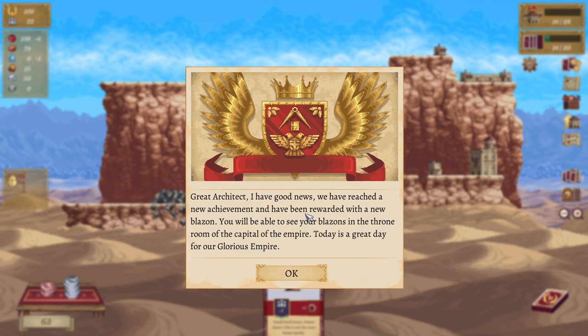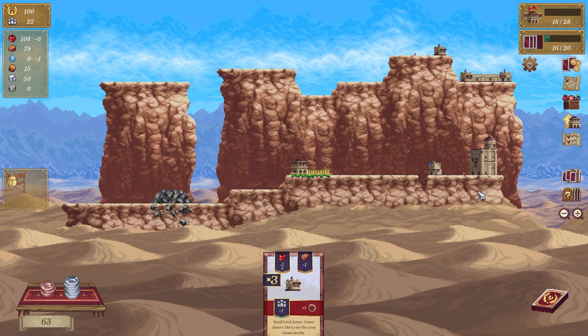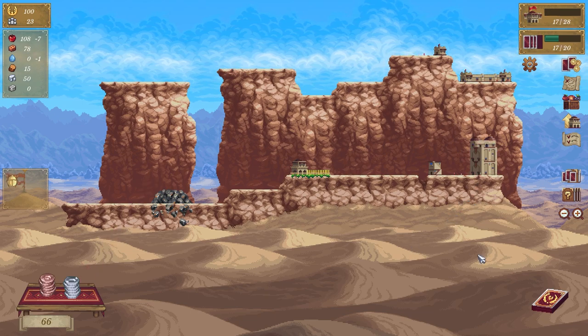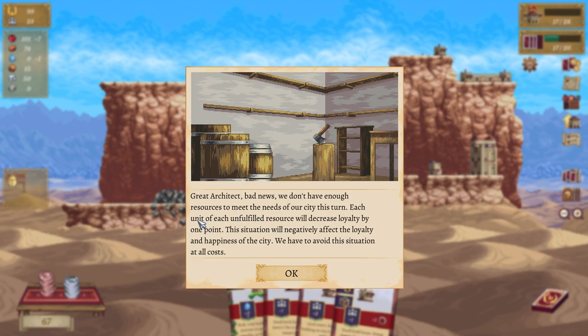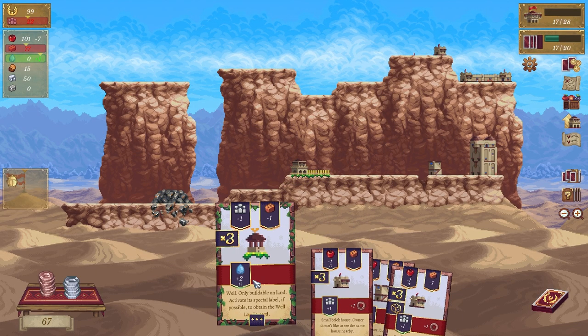Great — good news, I've reached a new achievement and been rewarded with a new one. I knew that. Put down one on top — get some more money, carry on. Bad news: we don't have enough resources to meet the needs of our city. Each unfulfilled resource will decrease loyalty by one point — situation is negative. Oh, water.